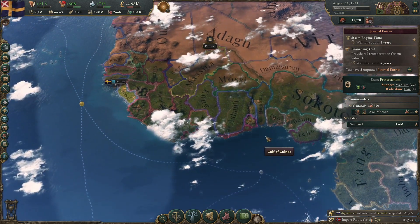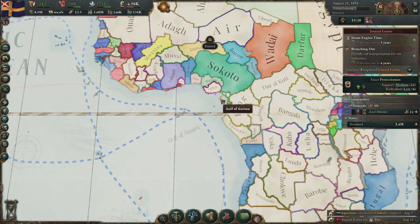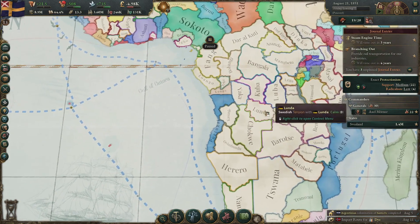In the last episode, we were exploring some more colonial options here in Africa. It's well before the quote-unquote scramble for Africa, and I'm just kind of getting some footholds in territories where I can.